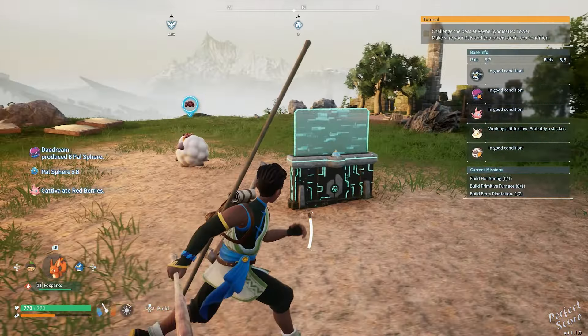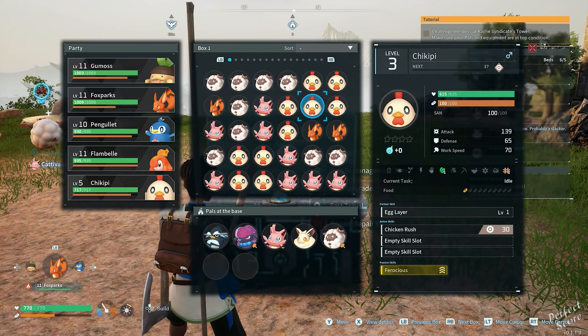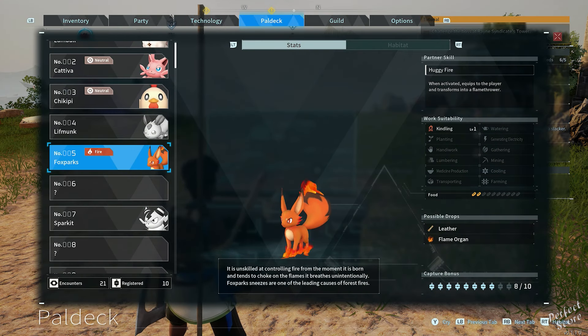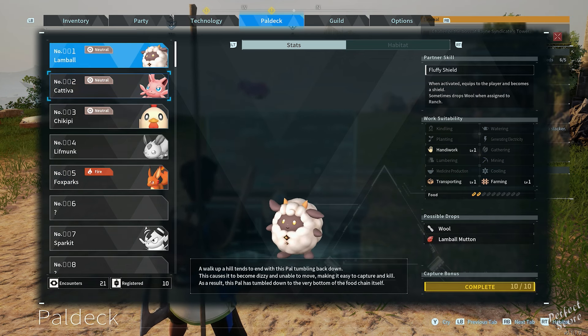Ladies and gentlemen, in this video I'm quickly going to show you how to delete pals from your pal box. There's a semi-dark way and then there's an even darker way. Unfortunately there's no button to set your pals free like in Pokémon, and especially in the beginning of the game when you're trying to get levels fast, you receive a bonus up to 10 times for catching the same pal, resulting in your pal box getting full very quickly.